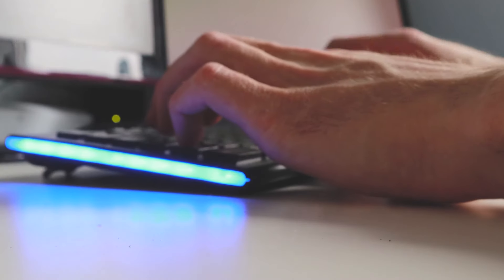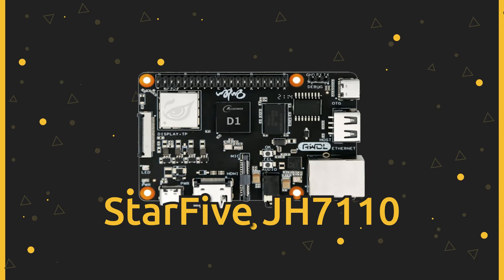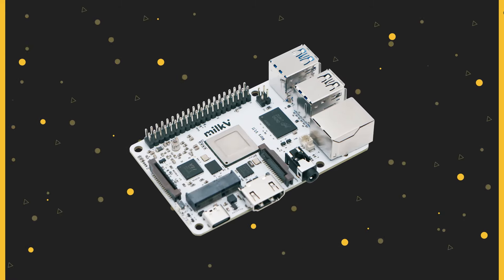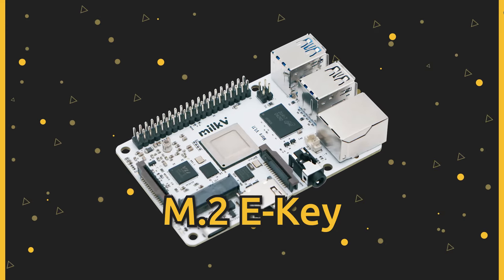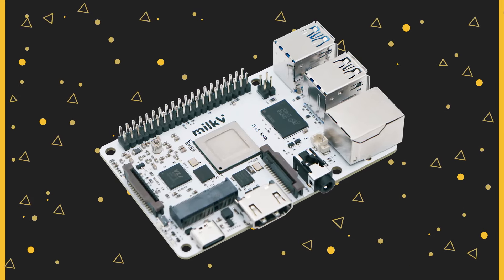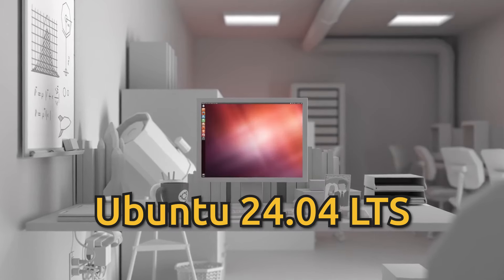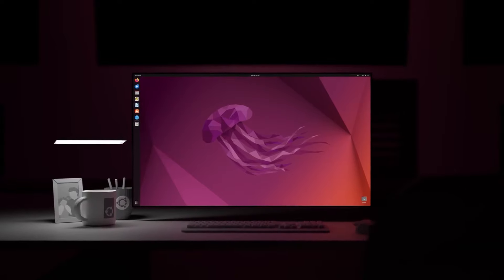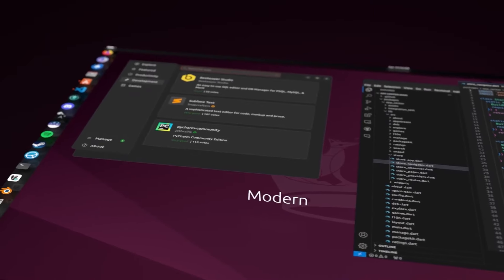Esta computadora de placa única, o SBC por sus siglas en inglés, destaca por su alto rendimiento. Alberga el potente procesador StarFive JH7110 y una GPU integrada. Ofrece soporte para hasta 8 GB de memoria RAM LPDDR4, ranura M.2 E Key para módulos Wi-Fi/BT, puerto HDMI 2.0 con resolución 4K y módulos eMMC plug and play. Canonical enfatiza que Ubuntu 24.04 LTS es la mejor opción para hardware RISC-V, disponible para su descarga en el sitio oficial.